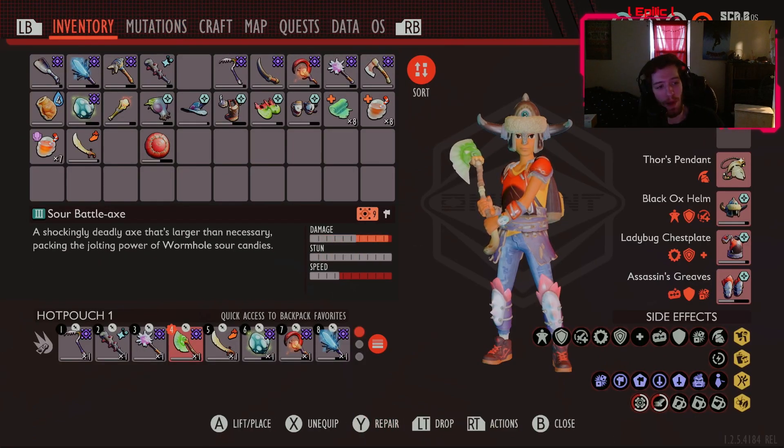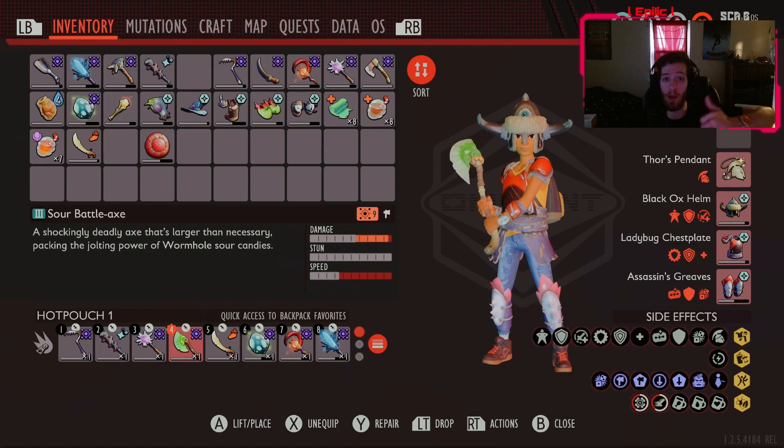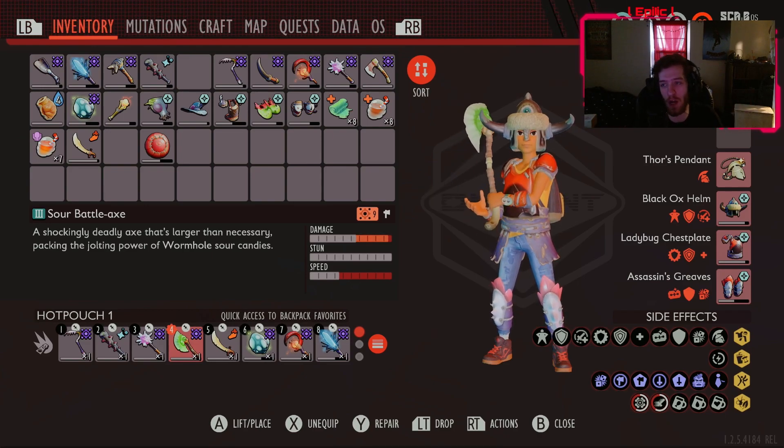I was doing some experimenting and the sour battle axe actually works with Chopper, which is crazy because the sour battle axe does a lot of stun. That's why I didn't really put a hammer on this build — if you're fighting something normal, the sour battle axe is going to stun it anyway. If you're using a normal axe and sword there's not as much stun, but if you're endgame like me, the sour battle axe and the toenail scimitar are the two weapons we're focusing on here today.